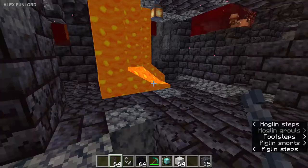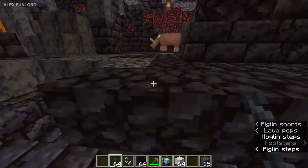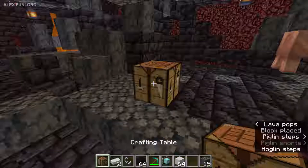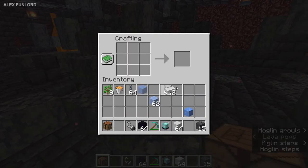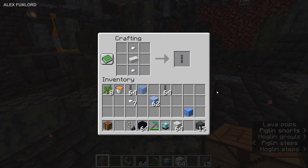I believe it is random generation, so sometimes you can get more lucky and find more chain. But there is option number two: you must use two iron ingots and use this recipe — ta-da — one chain.